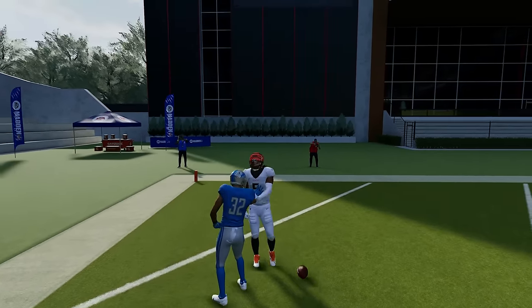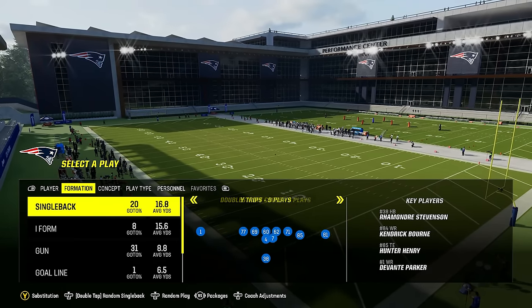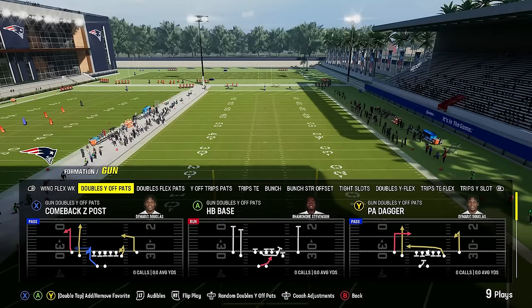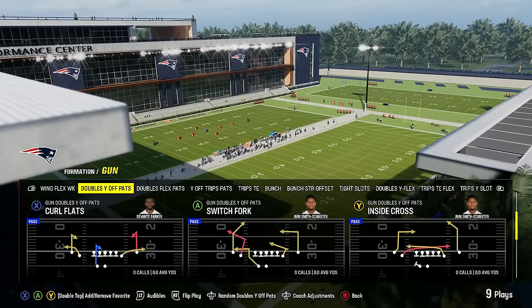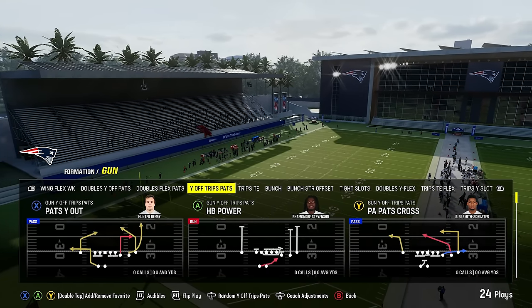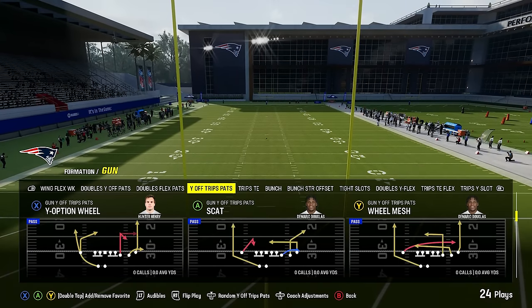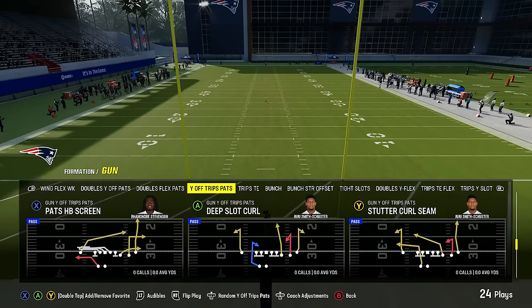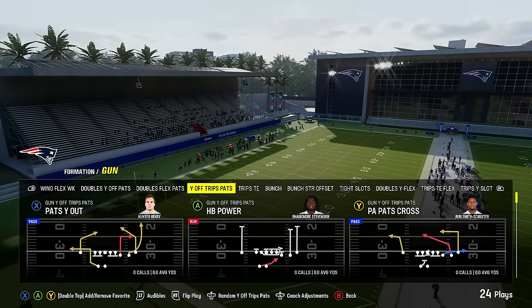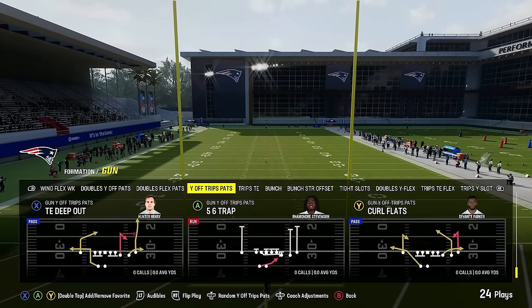Next up is the Patriots playbook. We've got a pretty decent single back with a lot of options and some I-form stuff. In shotgun, you've got wing flex, double Y off pats with great plays like switch fork that are really tough to defend, and double flex pats which is also unique to this playbook. Then the playbook gets absolutely insane — the Y off trips pats is one of the more unique formations in the game with plays like pats Y out, halfback power, scat and wheel, and mesh. This formation is a pain to defend and I'll be breaking it down soon on my Patreon.